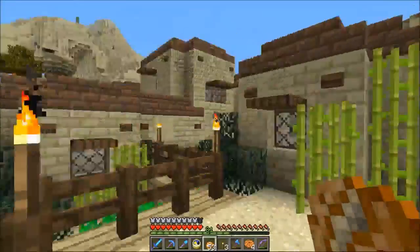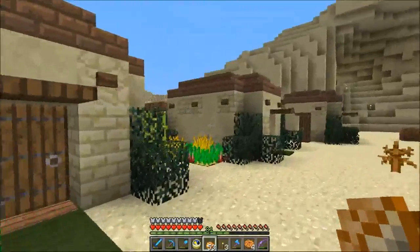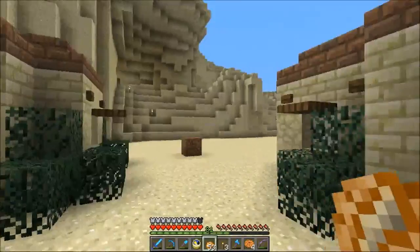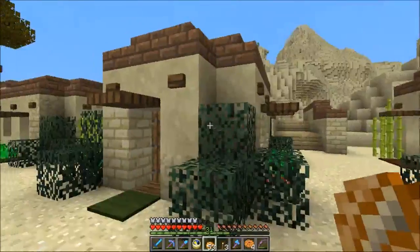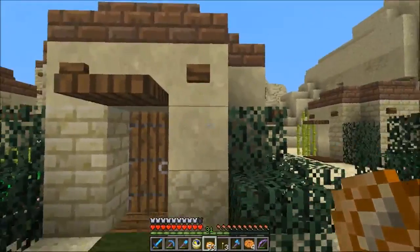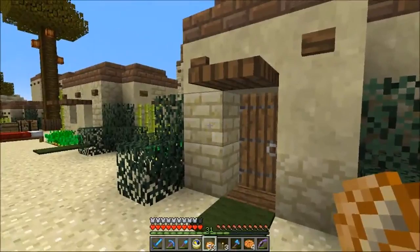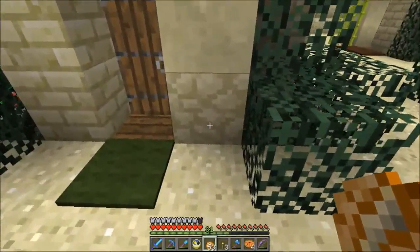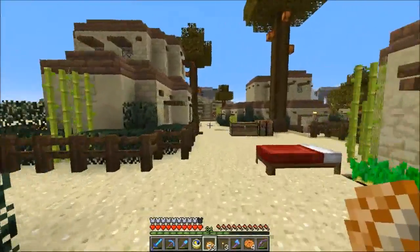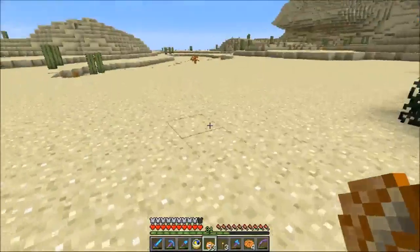It is neat that I can do this — and then the further we get away from the middle of town, the less fancy the houses get. Out here, it says: build the house in regular sandstone, keep the smooth blocks, and then replace the rest with — air quotes — smooth sandstone. Makes a nice, rugged look. These people obviously don't have as much money as what's over there.